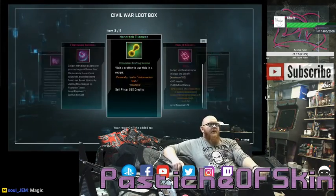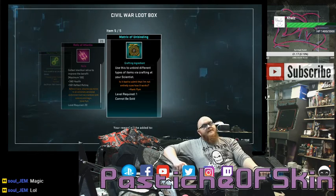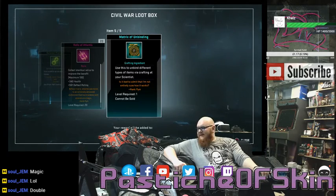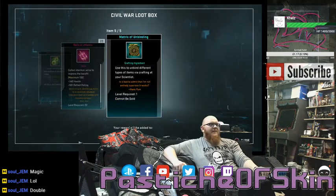Two Eternity Splinters, four Marvelous Essence, a Nanotech Filament, twenty Relics of Atlantis, and a Matrix of Unbinding. Three Matrices of Unbinding in two boxes — not fun. Not a good box at all.